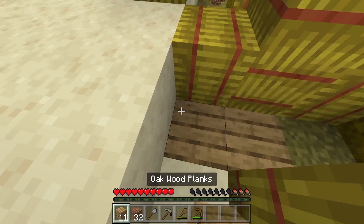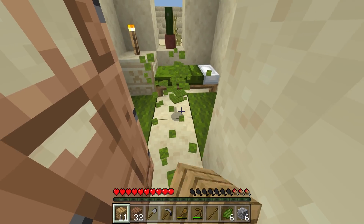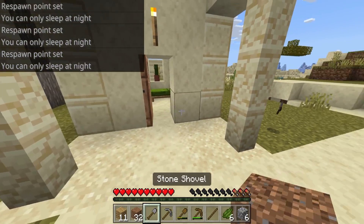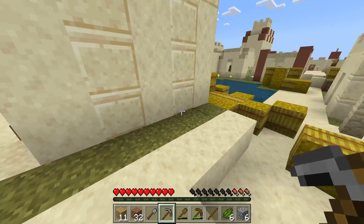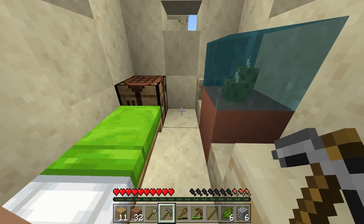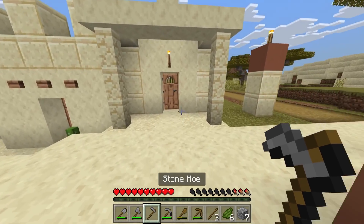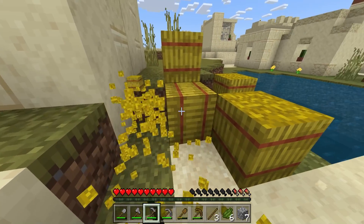I need to get a spawn point set. They're trying to kill me out here! Okay, respawn point set. Let's get ourselves some food. I broke something green — so if I stand on it, I'm dead. But I beat the system! First thing on the agenda: get some food without dying.